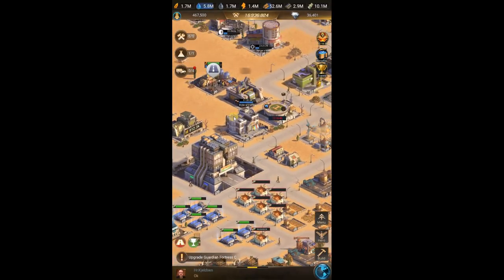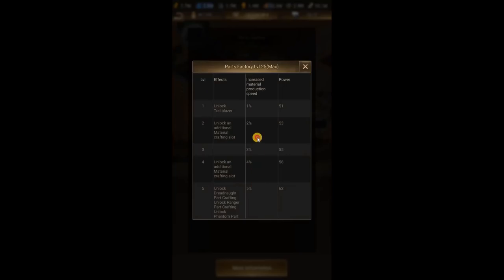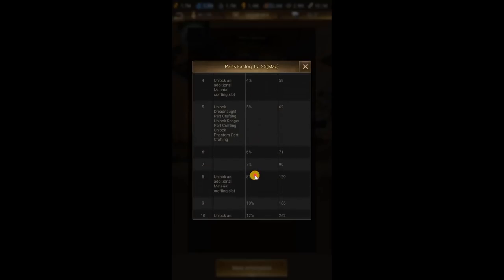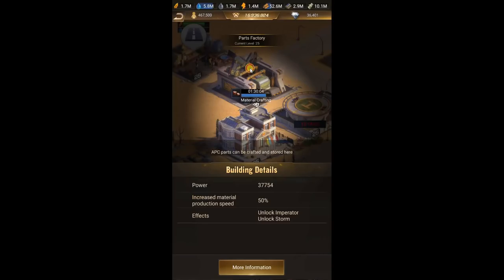After that, the building where you produce the parts and materials. This is something you need to level up in order to unlock different crafting slots, which is really important, and to increase material production speed. You want to level this up as fast as you can. When it's fully leveled, you unlock a 50% faster material production, which is super sweet and important.